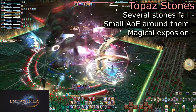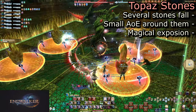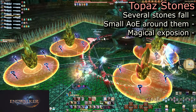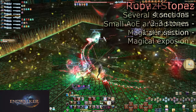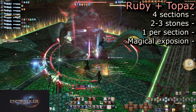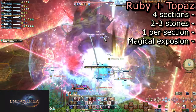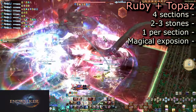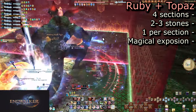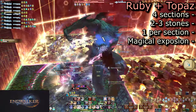Next is Topaz Stones, placing four stones that do small AoE explosions after a few seconds. Just avoid the AoEs and note that they too have the magical markers. Immediately after exploding, Ruby Glow will be cast, cutting the arena into four corners for another set of Topaz Stones. This time, the stones will be pressed up against two mirrors in two different quadrants. You can see the AoE marker climbing up the mirror too. When these explode, the magical explosion will reflect off the mirror and damage the entire corner. Simply stand in any section without a crystal.